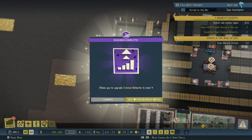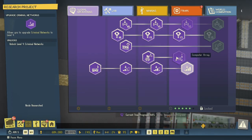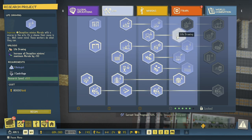Research complete — we have criminal networks level four now, which is fantastic. Let's research project computer array — a larger, more complex computer generates intel. That could be interesting. Life drawing increases all deception minions' maximum morale by 50. That actually sounds pretty good — we have that.